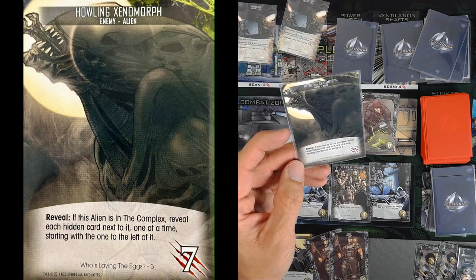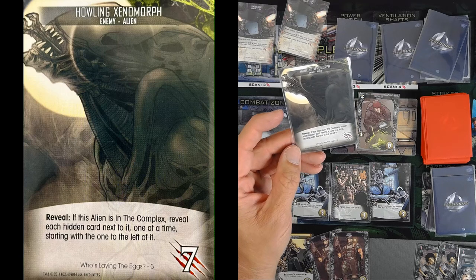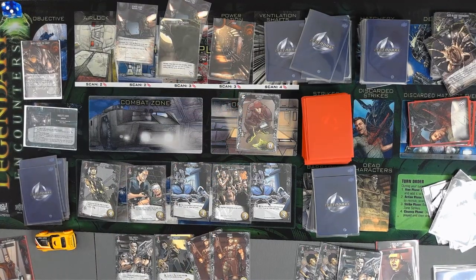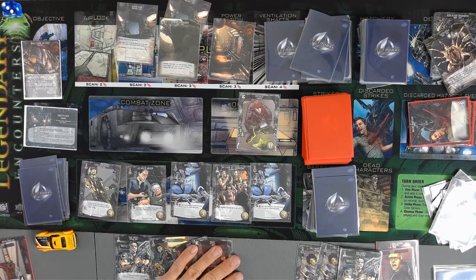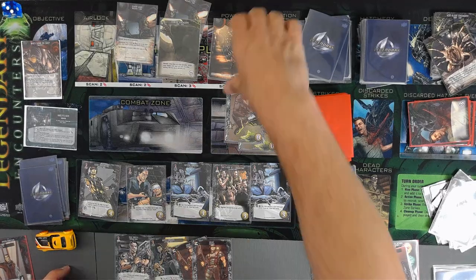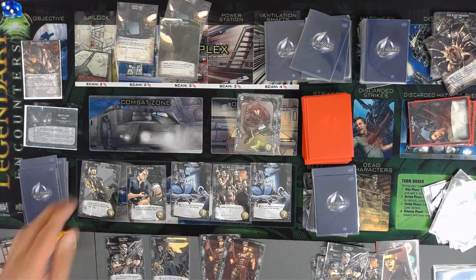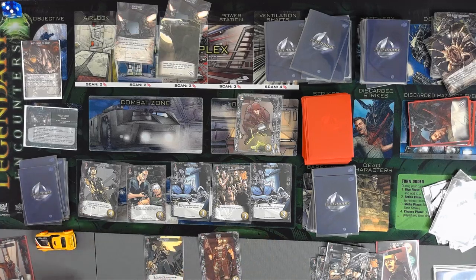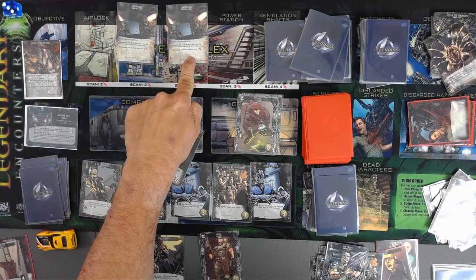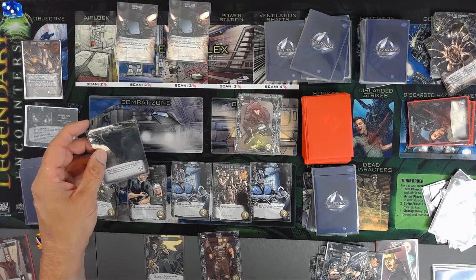Howling Xenomorph — reveal the alien. If this alien is complex, reveal each hidden card next to it. So we're going to reveal this one — that's the only one there is. We get an event. The next player — poor specialist. That E4 Mafia did not do him any good. The event is out. And that was three — those are out. So we have five left. And since this is here, the complex enemies in this room have a minus two — I thought that said minus four. So five, four.